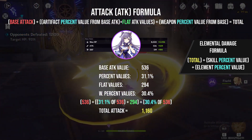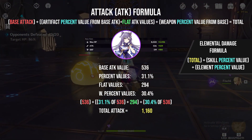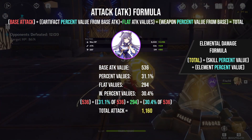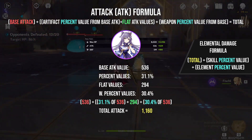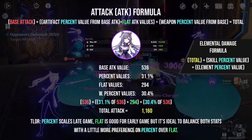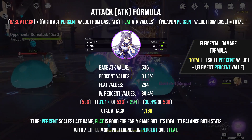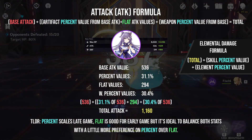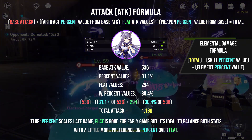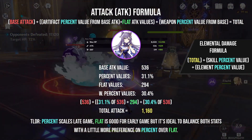Meanwhile, elemental damage bonuses have a different formula, which still relies on your overall attack. Pumping elemental percent damage without a high overall attack is basically pointless, so make this a second priority. On the contrary, having high enough attack with even a fair amount of elemental bonus damage can ridiculously have more value. To answer the argument of percentage versus flat: percentage values outshine flat values in the later stages of the game, such as ascending both your characters and weapons to phase 3 onwards. In the early stages, flat values contribute more but will scale down as you progress. The safest and most optimal ratio is at least 60% percentage values and 40% flat values.